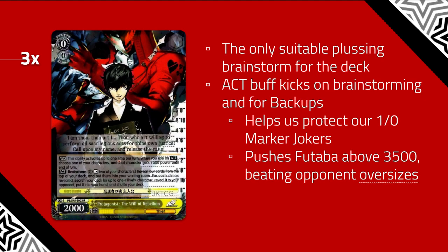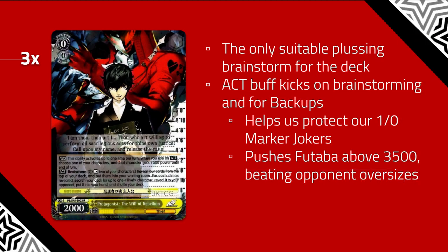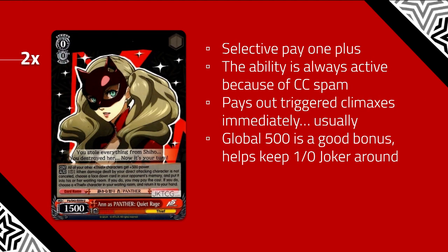Next, this Brainstormer. It's a tap-to-search Brainstormer, and it also has on-act an additional 500 power somewhere on your board. Act can trigger from backups and also the Brainstorm effect. More relevant than you think — it helps protect our 1-0 Marker Joker walls that sit at 7k base, and can push Futaba over 3,500 to beat other oversizes. The rest-2 isn't super relevant in this set because the next card also just wants to hang out in the back row as a global power.